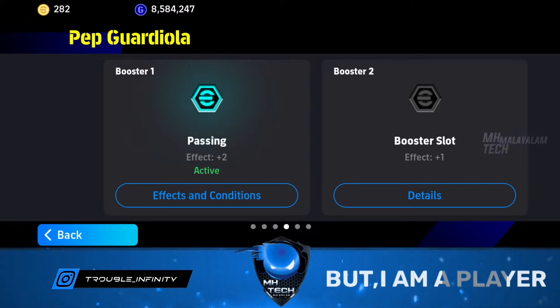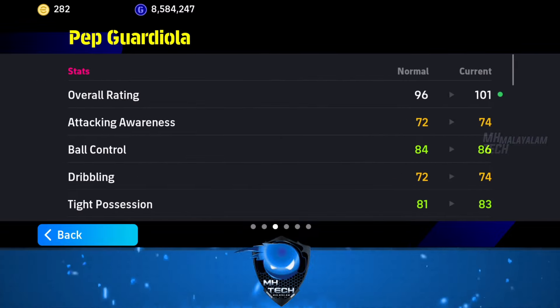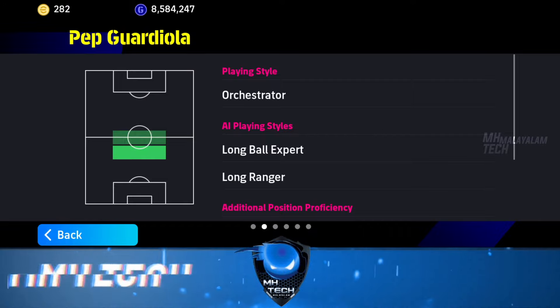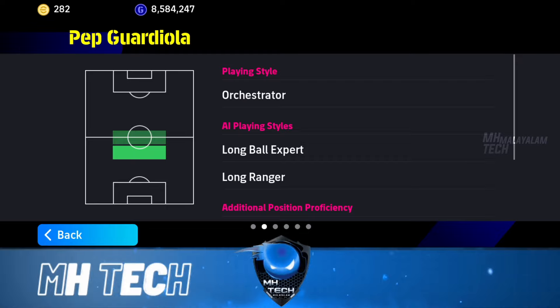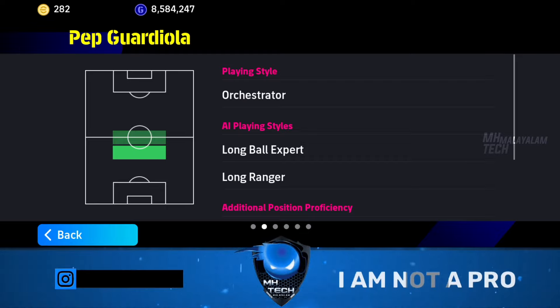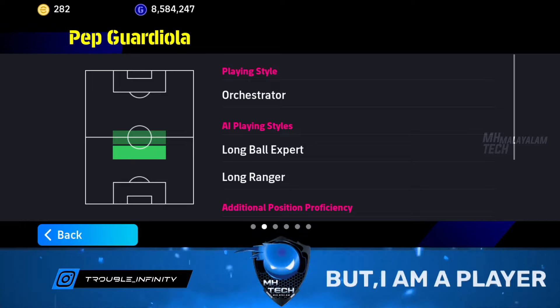Let's review the pack. If you use the Guardiola or the Orchestrator card, you can use the Key Starter or the Key Starting Point — you can use the Orchestrator. For example, if you have to manage the pass in the middle, you can use the Attacking.